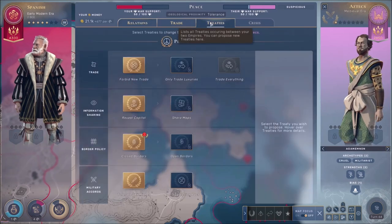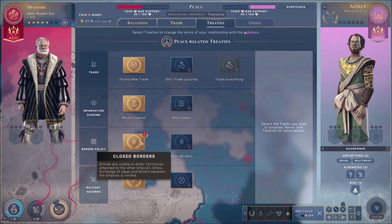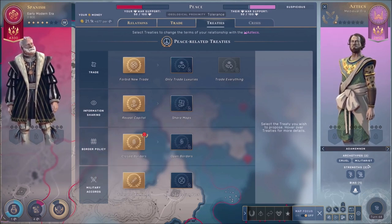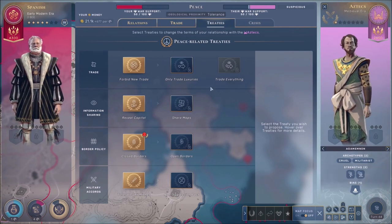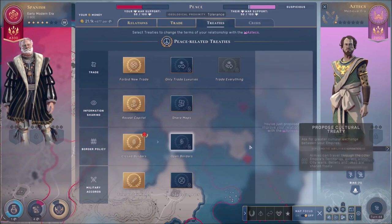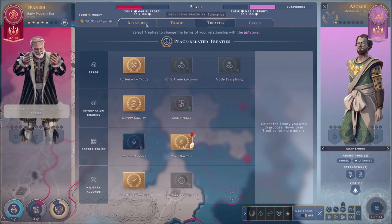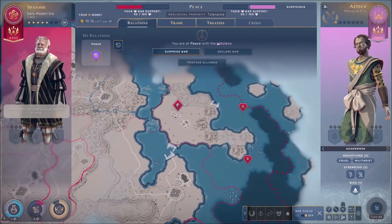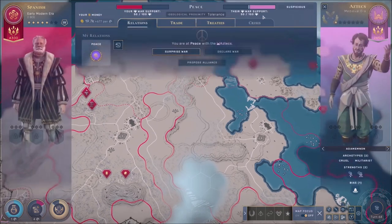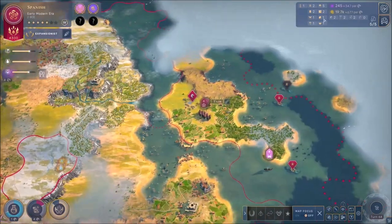It's kind of fitting — even though it's reversed — that the Aztecs uncovered us, because we are the Spanish. It makes a little bit of sense. I'm not sure I want to do open borders with them just yet, as they are my main competition. They're militarist people as well, so they're definitely all about war. Let's do a non-aggression pact — open borders it is. If we give them money they'll accept, so we've got open borders with them.